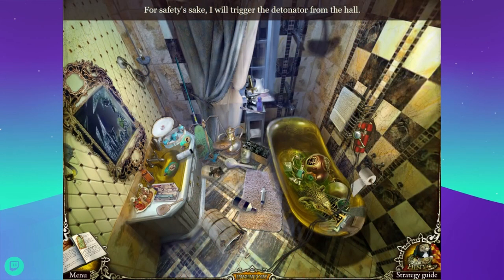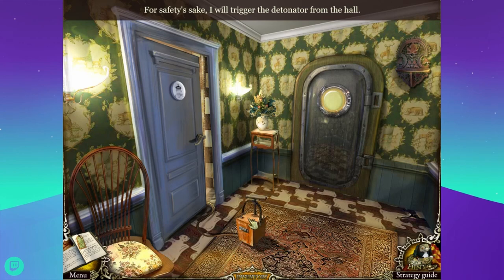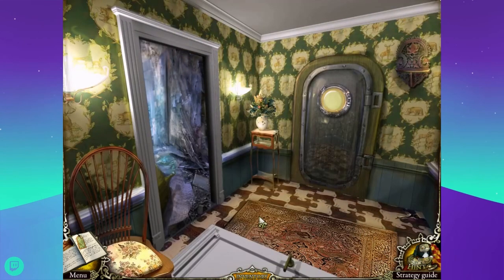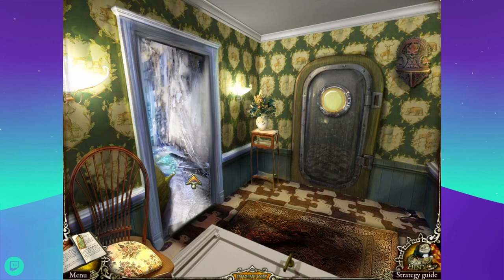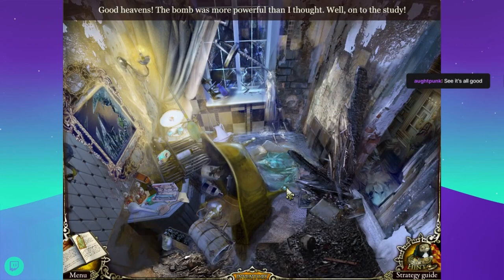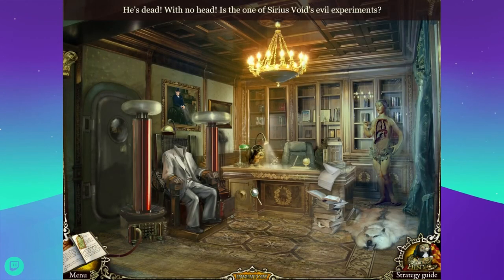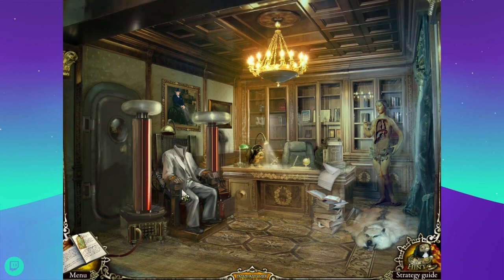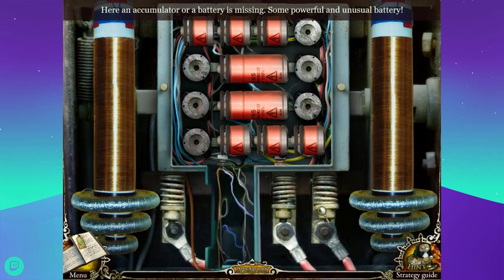For safety's sake I will trigger the detonator from the hallway. You think maybe? I would go farther away than that. That went right over where the dynamite was. You'll be dead, dude. That is what dynamite does - it completely destroys everything around it, not just the thing you attach it to. Oh, there's nobody there. He's dead with no head. Is this one of Sirius Void's evil experiments? Here, an accumulator or battery is missing - some powerful and unusual battery.